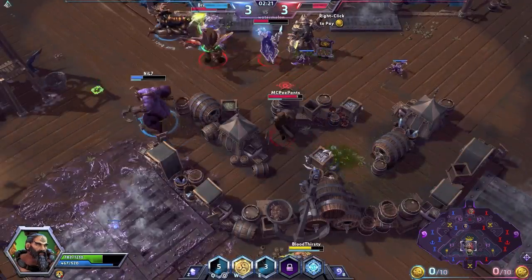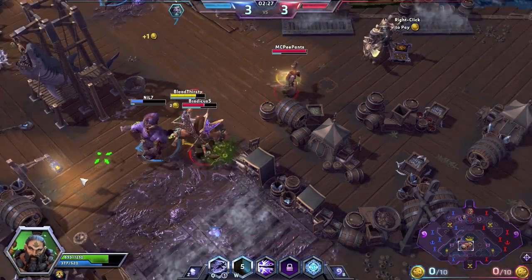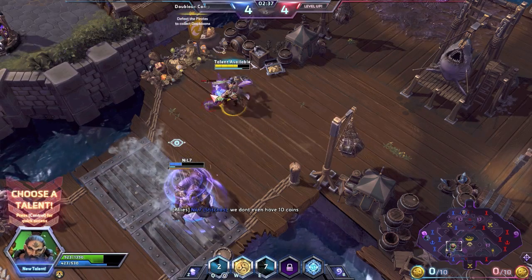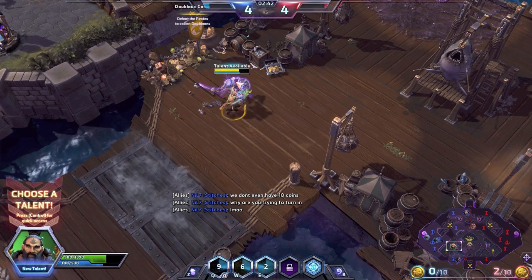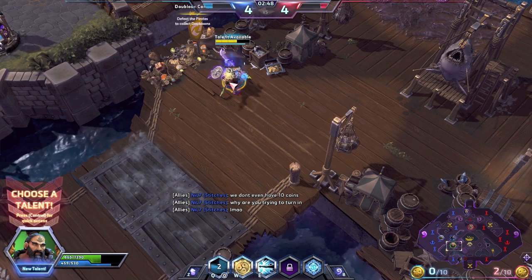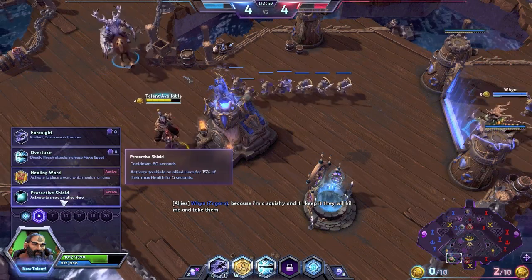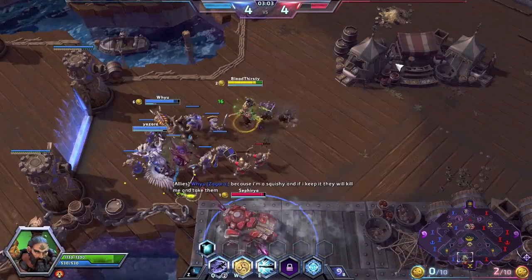Let's try to get around here and heal my teammates before they get destroyed. That was just a bad scenario — we did lose our Malfurion. We might need to explain the matchup before we keep going. The matchup for today is Stitches, Karazim, Kerrigan, Malfurion, and Zagara versing ETC, Karazim, Jaina, Sergeant Hammer, and Uther.